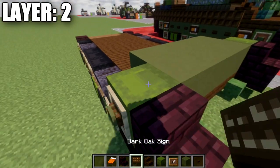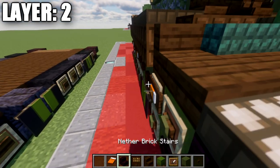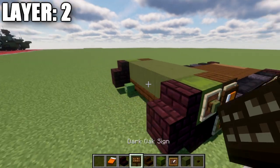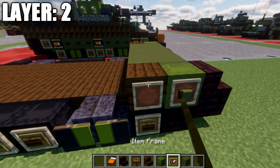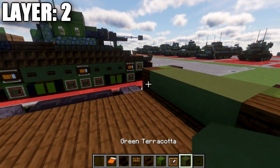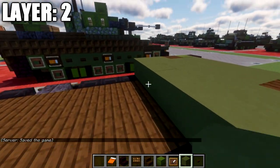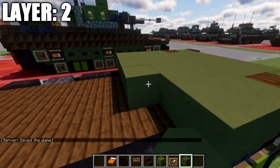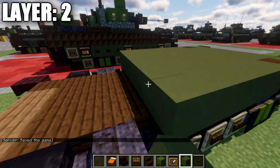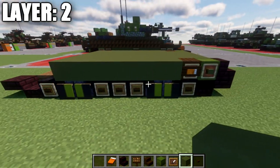Place a row of four green terracotta blocks followed by a dark oak top slab on both sides. Add item frames on the sides, then place an orange bed in each item frame rotated sideways, and a dark oak sign on the side of the stair. Then place seven rows of six green terracotta blocks going all the way across.